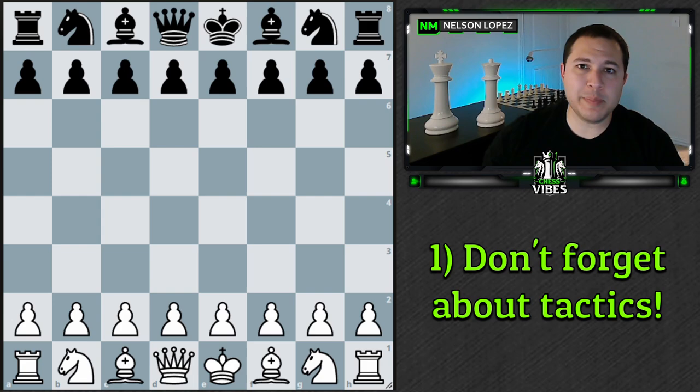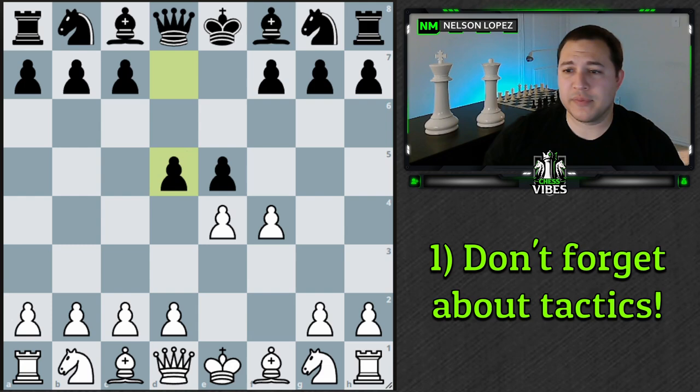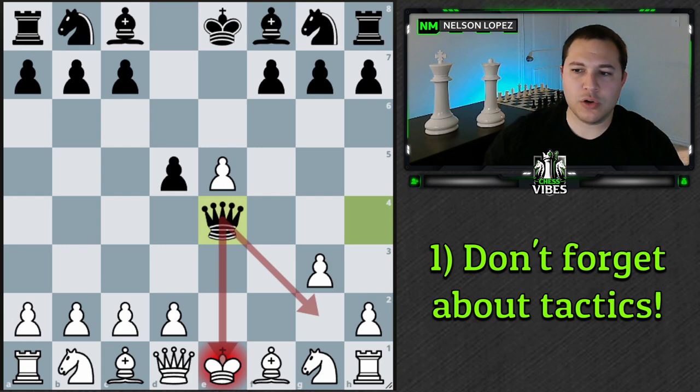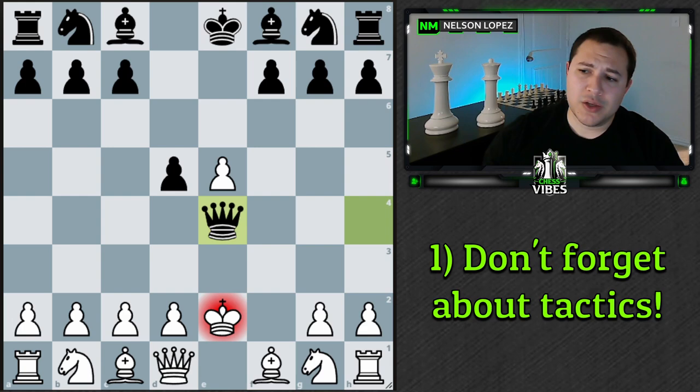Let me give you an example. The King's Gambit starts like this and black can play the Falkbeer Counter Gambit, d5. All of a sudden on move two, we have a lot of central tension between these pawns. There's actually a well-known trap here — if you take this way, you immediately are losing because the queen comes out with check. If you try to block it, check again, and you're losing your rook to a fork. The only other option would be to move your king up, which is absolutely terrible, and you're probably going to get mated in the next couple of moves.